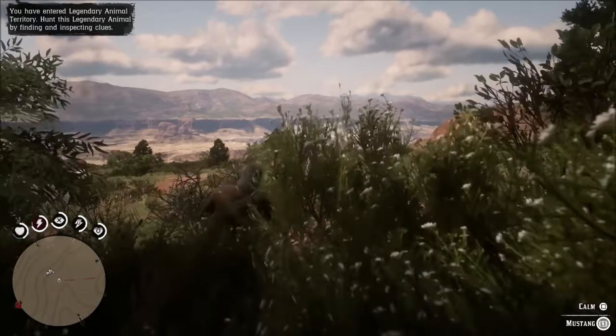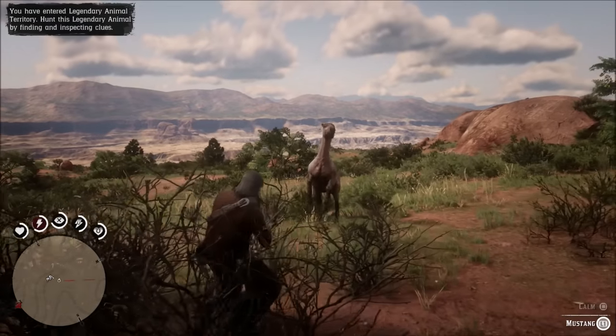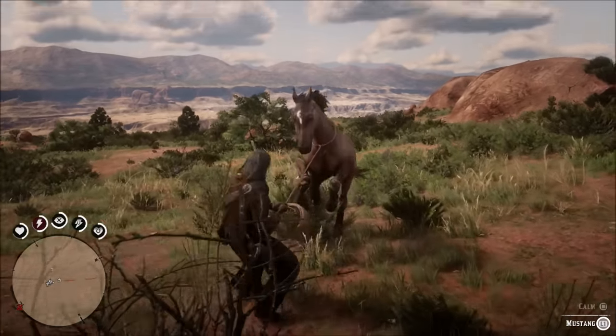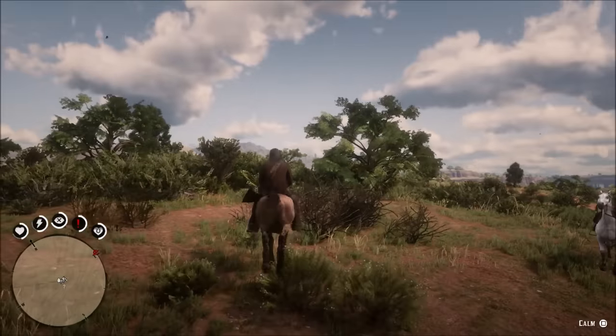What makes this horse so unique is it is the only place it spawns, and it is a multi-class horse. It does have stripes around its legs — what most people call the horse's socks — so you'll see the stripes on the legs. You will know you have the right horse if you see that.